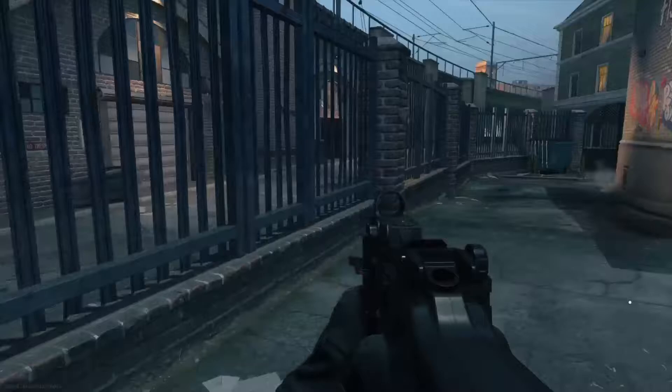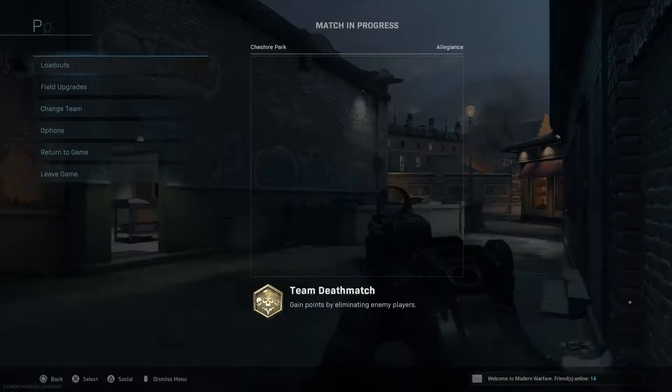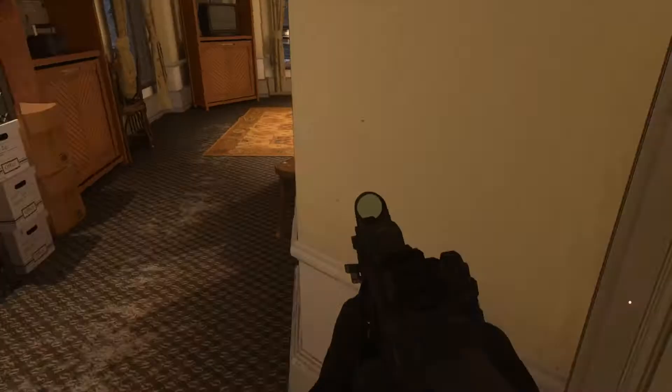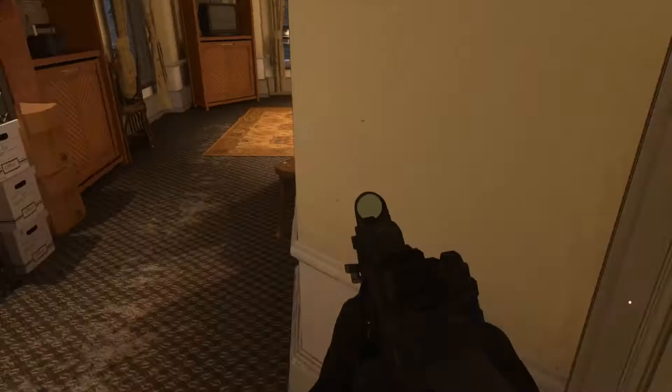Today we're doing the new Cheshire Park easter egg. This easter egg actually requires you to go around and shoot 5 mousetraps around the entire map. But in your game and my game the mousetraps will be in different locations — it is completely RNG so just bear that in mind.